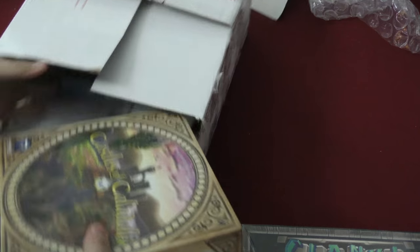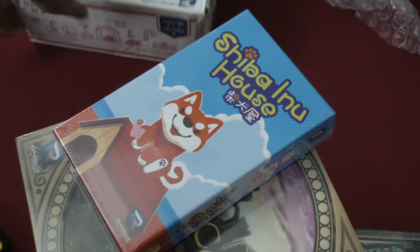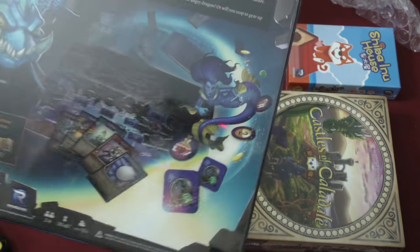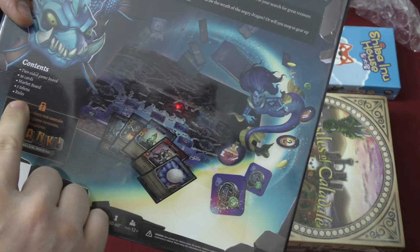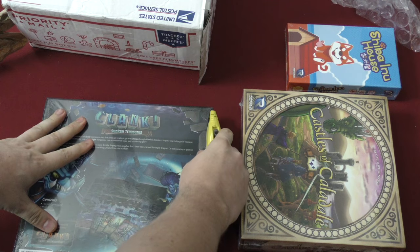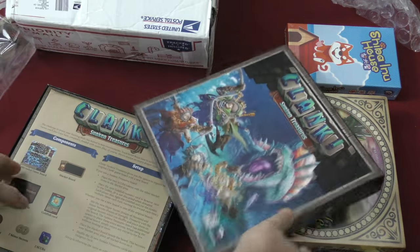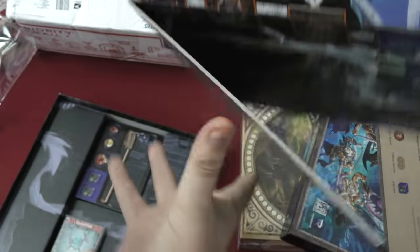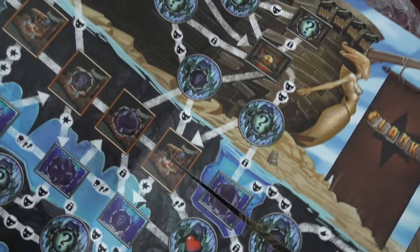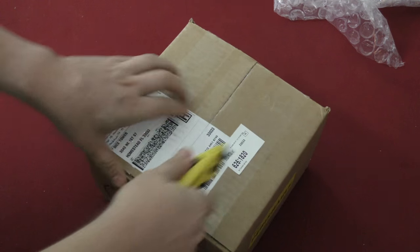Castles of Caledale — all right — and Shiba Inu House — all right, these are all Renegade games and they both look really cool. Clank: Sunken Treasures — I'm really pumped about this one. It does not contain... okay: two-sided game board, 36 cards, market board, five tokens, and rules. Clank is just one of those games that's really resonated with me lately. The board is double-sided — all right! I'm very, very excited.